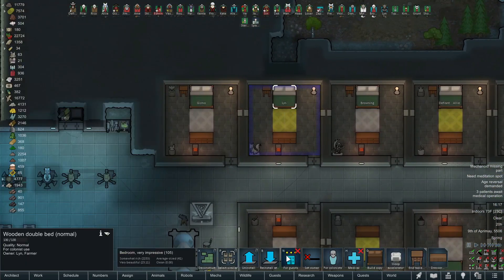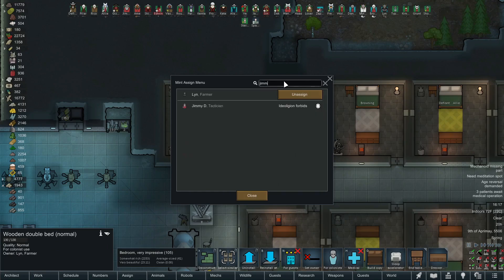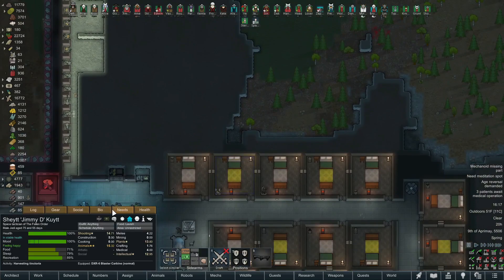Let's give this bedroom to Jimmy. Unassigned, reassigned - beautiful. Lynn, you're left to find your own bed now. Jimmy, what else did you need?